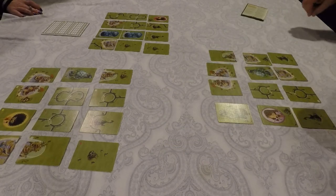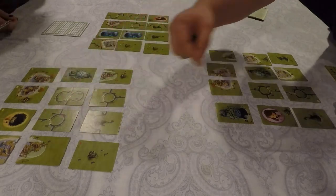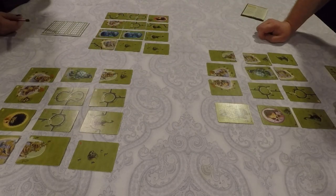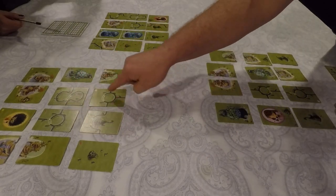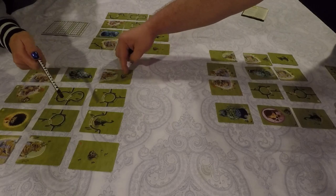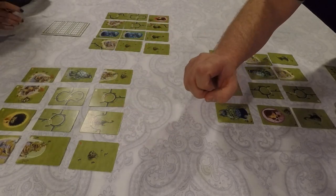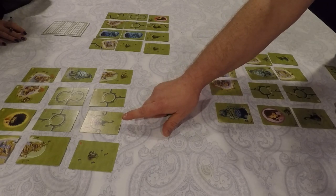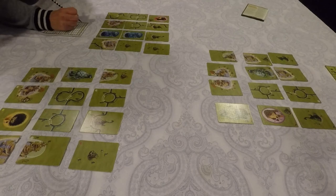We're going to score Juliana's board first. Juliana, you've got two completed enclosures — that's 12 points. For the four-point road connections, you've got two more here and here, so that's another eight points, bringing it to 20. One more point for the topiary. It doesn't look like there are any construction vehicles directly adjacent to an attraction, so that is 21 points for Juliana in the first round.